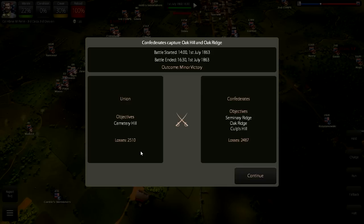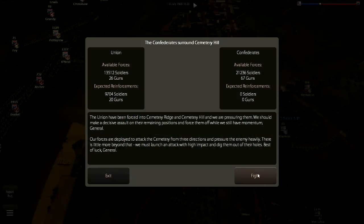I may talk about that a bit more in the next video. The battle ended in a minor victory for us — we took Seminary Ridge, continued to hold Oak Ridge, and took Culp's Hill. We lost about 2,400 soldiers; the Union lost about 2,500, but they maintained Cemetery Hill. It's about 4:30 in-game time, so we'll probably have one more fight on July 1st.